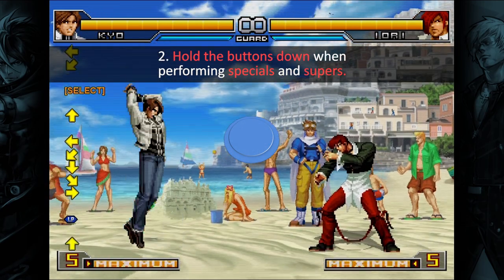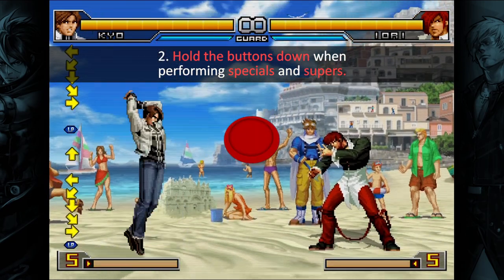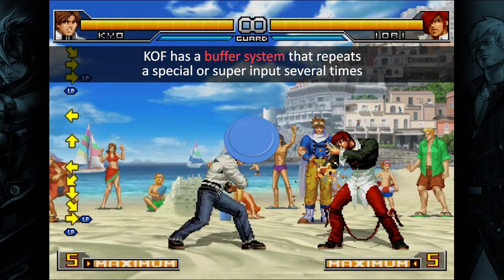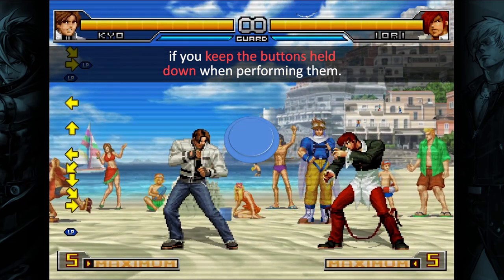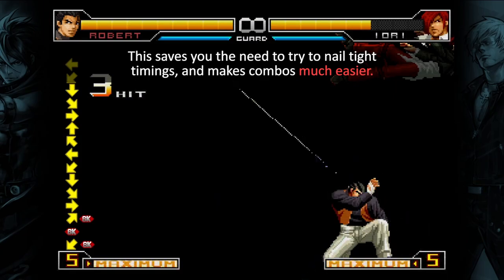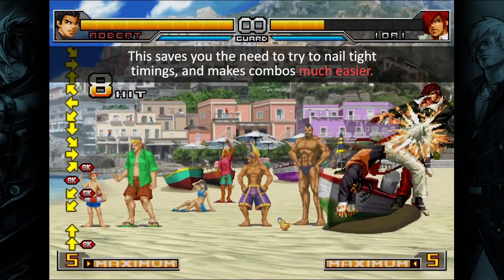Tip 2: Hold the buttons down when performing specials and supers. KOF has a buffer system that repeats a special or super input several times if you keep the buttons held down when performing them. This saves you the need to try to nail tight timings, and makes combos much easier.